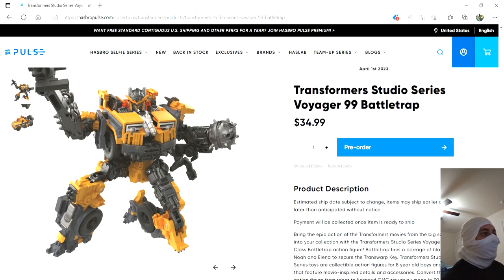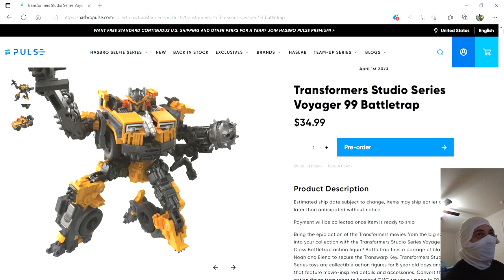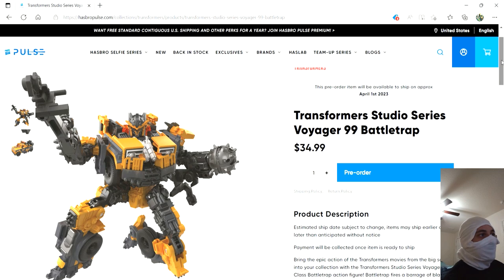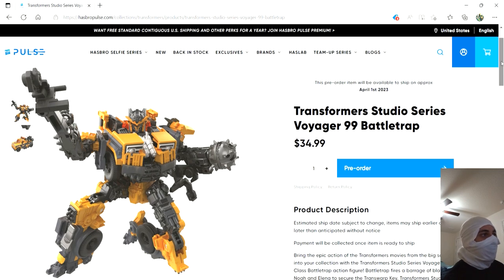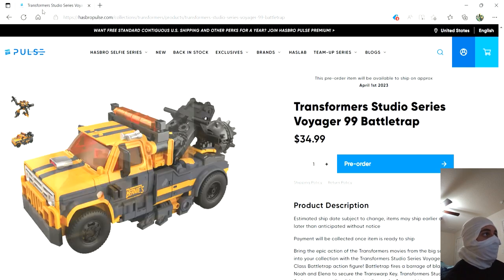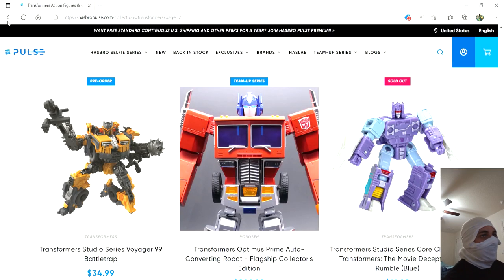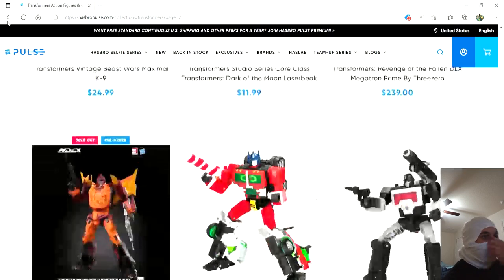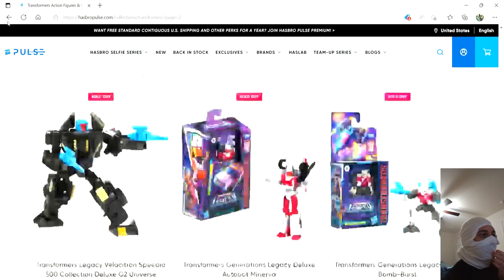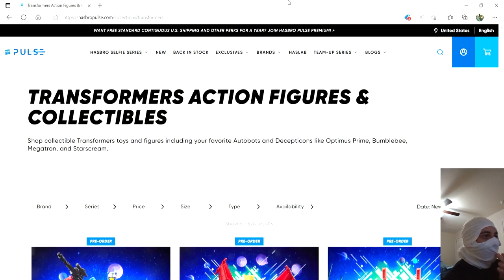First off we have Battletrap, and we already have images up. This is easily the one I'm looking forward to the most out of the Rise of the Beast figures. He looks so cool — I love the color scheme and the head sculpt. Alt mode just looks fun. I already have him pre-ordered. I would normally do this on TFW2005, but that doesn't have images of all the figures, so we'll go with Hasbro Pulse instead.